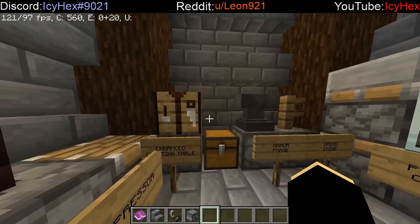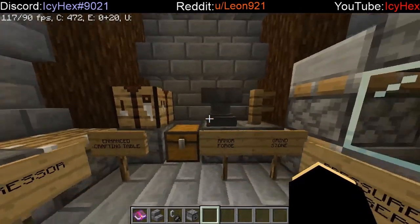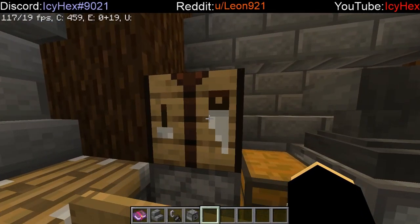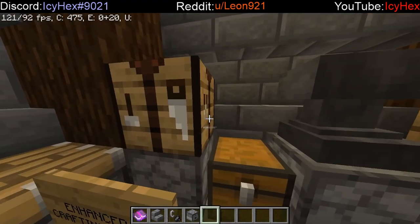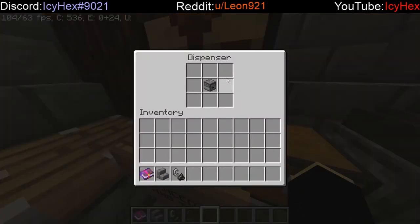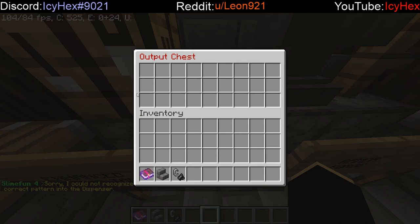On this wall I have some of the most essential machines — arguably you might want to make some of these before even bothering with a smeltery or ore crusher — and that is the enhanced crafting table. This is what you're going to be using for about 90% of all crafting recipes in SlimeFun. It's quite simple: you only need a dispenser and a crafting table on top. You slap your materials in, right click, and that's how you make things. Having an output chest right next to it is incredibly useful.